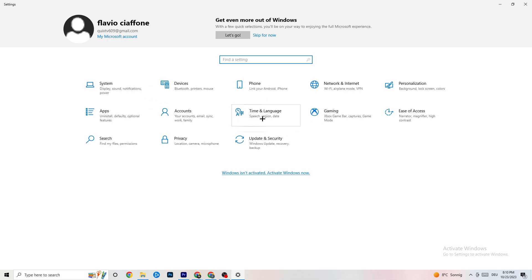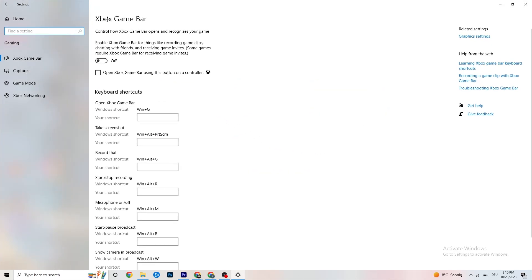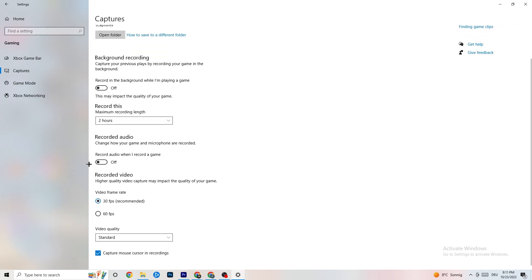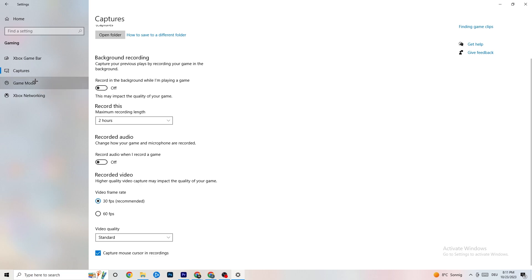Now click on 'Gaming.' You'll see Xbox Game Bar — turn this off, you don't need it, it just drains performance. Also go to Captures and turn that off as well, because having something running in the background can cause crashes mid-game, prevent the game from starting, or cause FPS stuttering.